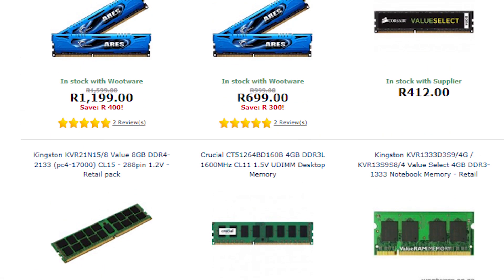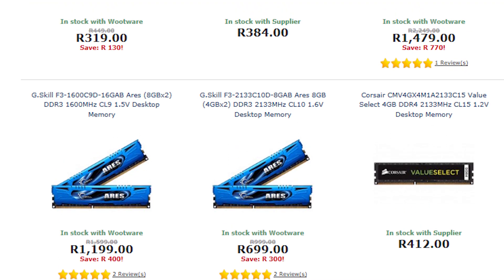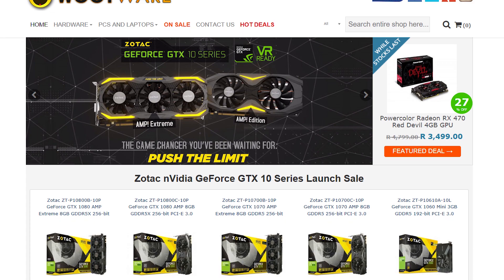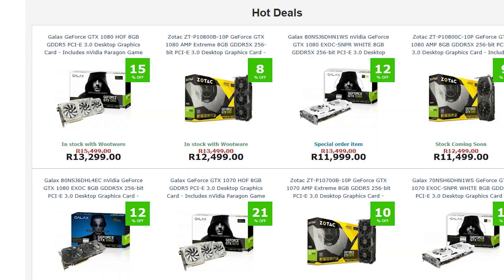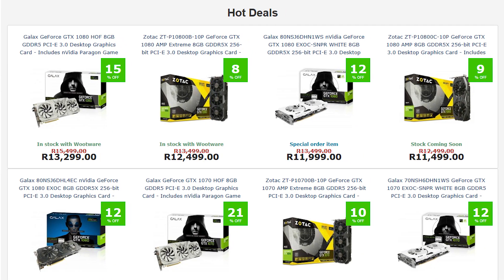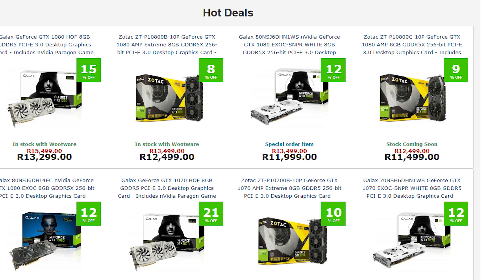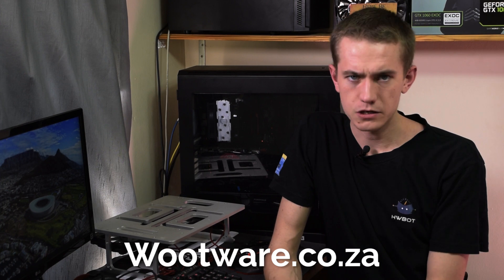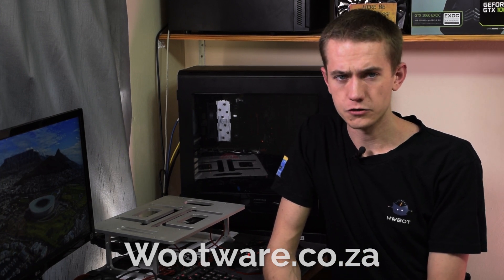I want to give a big thank you to Wootware for sponsoring the GPUs and RAM kit used for testing in this video. Wootware should be your go-to computer retailer in South Africa, with their online shop having a wide variety of memory, graphics cards, processors, peripherals, or whatever you may need for your new gaming rig. Their focus on customer support should give you peace of mind. If you're in South Africa, head on over to Wootware.co.za — the link is in the video description.